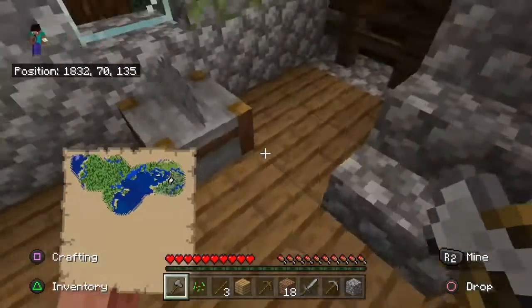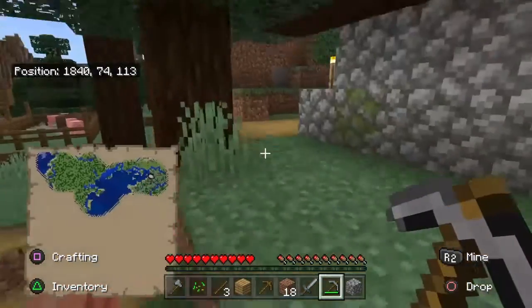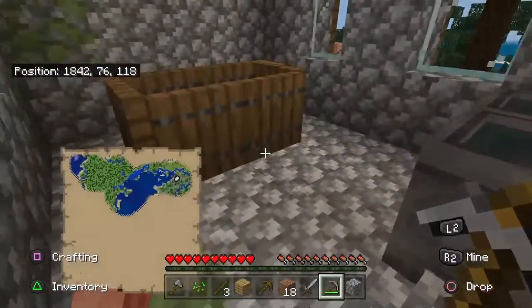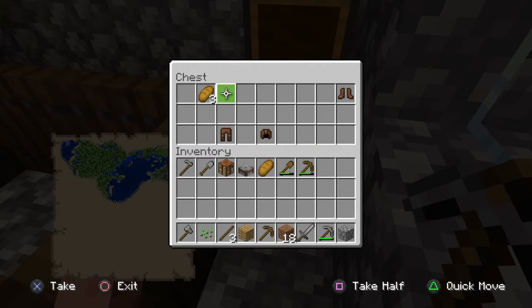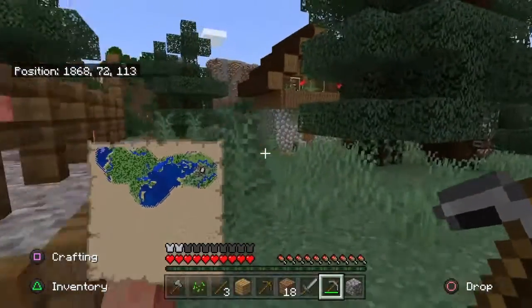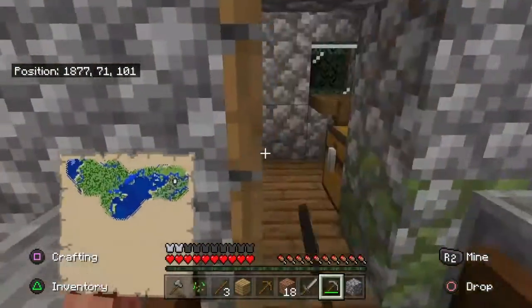They have a stone cutter, which is going to speed up cutting stone. It might not look like much, but I am set for food. I'll take the leather armour — I have no armour on. Those pigs are already penned up; all I need to feed those is carrots, and no doubt they will have grown some carrots somewhere.